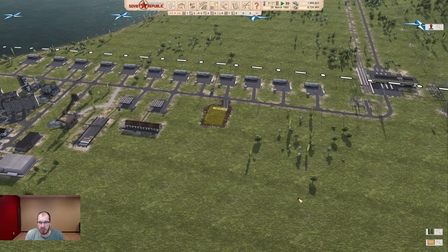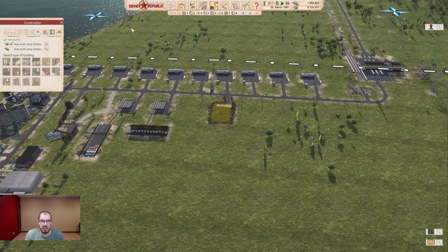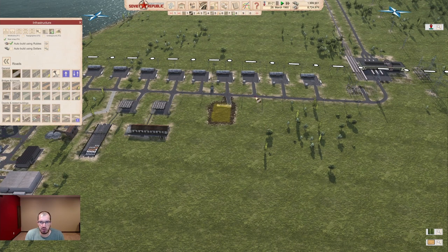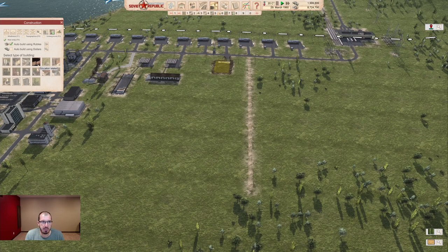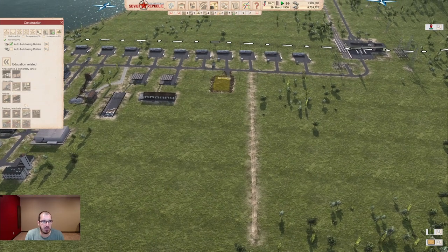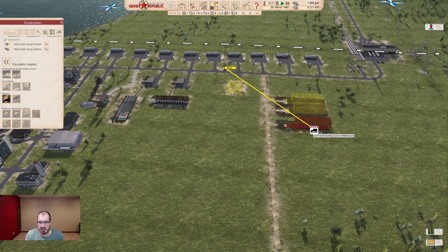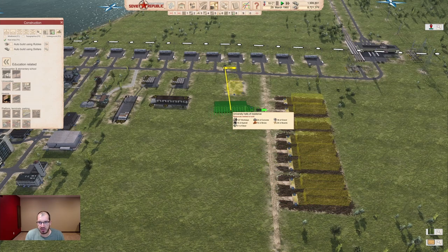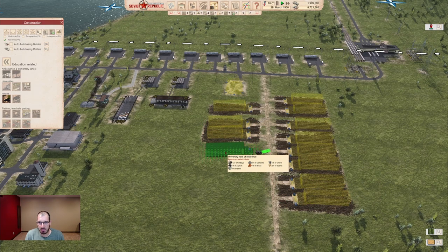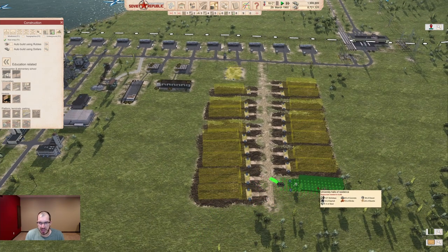If you find yourself having 20 different construction sites set up and you want to build them — let's do a dirt road to show exactly what I mean, because dirt road is free and built instantaneously. Build your buildings, however many you want. Let's say this number of buildings. How would you assign these?